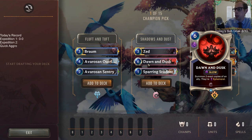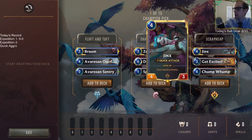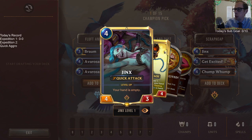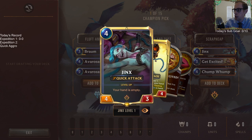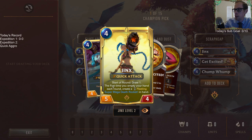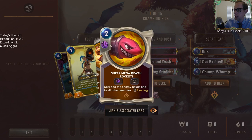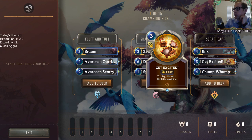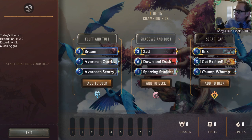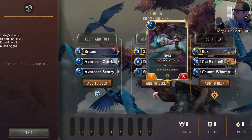Sparring Student is a good one-drop. Jinx is a four-three quick attack that transforms into a five-four quick attack when your hand's empty, and can create a Super Mega Death Rocket — two mana deal four to the nexus and one to all enemies. Get Excited is a discard-one deal-three spell. I don't love these cards that go along with Jinx.